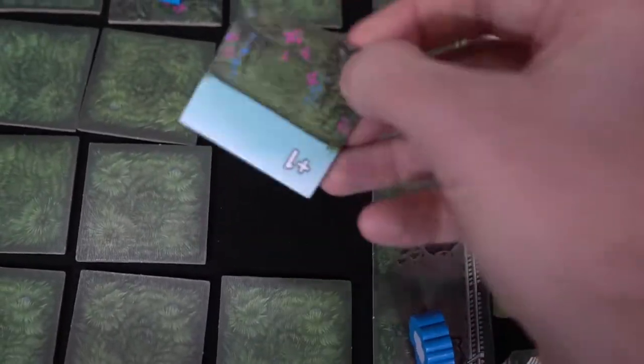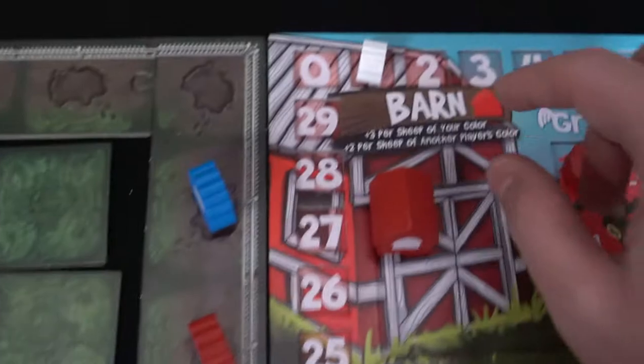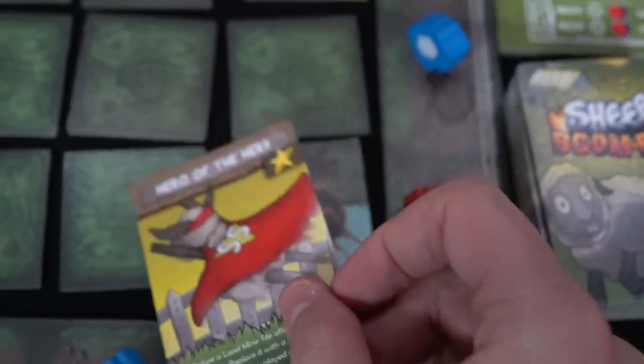Make sure your sheep do not blow up and turn into little angel sheep, because that will lose you points. You'll score points based on the tiles you're flipping up, getting your sheep into the barn, and having other players' sheep blow up. Will you be the best farmer at securing your sheep and avoiding explosions, or will you decimate your flock and leave yourself penniless?